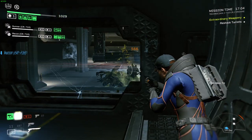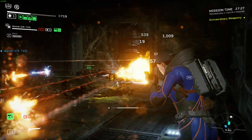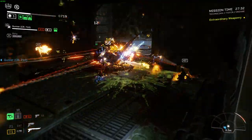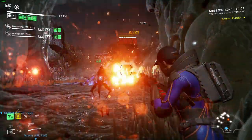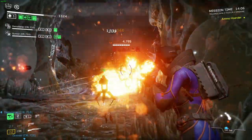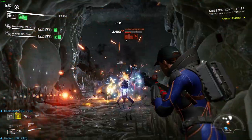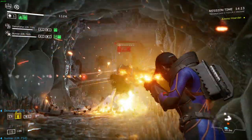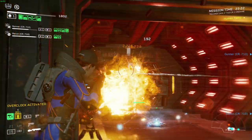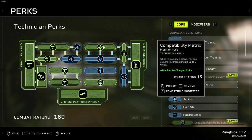To make sure the Xenos don't make it through the coils, we're also taking Creative Pain Point Solutions and Compatibility Matrix. Creative Pain Point Solutions increases not only our damage but also our turret's damage by another 15%. Compatibility Matrix buffs our damage by 10% for each coil on the field. I know it's tempting to constantly throw all three coils out to get that 30% extra damage, but I would only use that strategy when a big red elite comes in. You'll already be doing 25% increased damage to anything entering one charged coil.